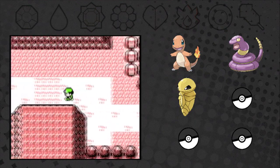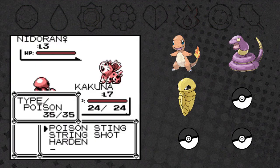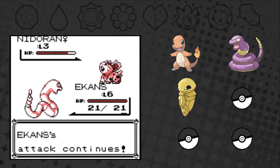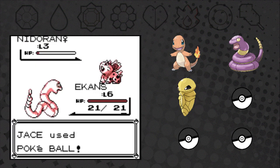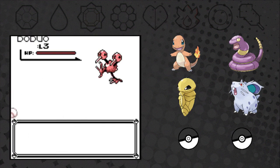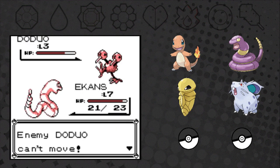After grinding for a little while, we circle back to Route 22. A female Nidoran! Let's capture this one too. We weaken it with Ekans. If we could get it up to Nidoqueen it could be pretty powerful. We got it! After a lot of grinding, Ekans learned Absorb - should be pretty useful against Brock. It's a Grass-type move.